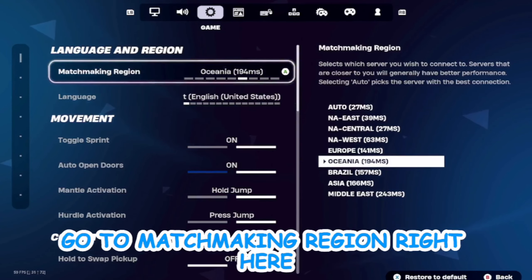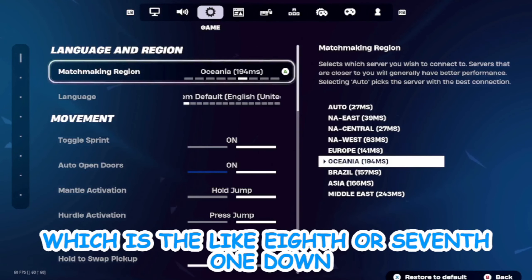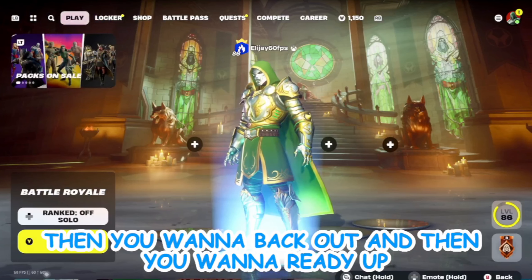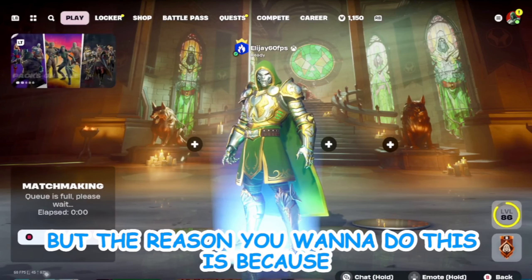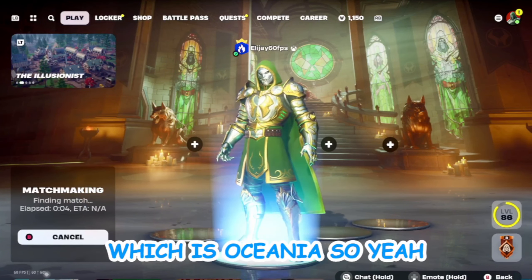Go to Matchmaking Region right here, and change it to Oceania, which is about the seventh or eighth option down. Then go back and ready up. You can do this in builds or zero builds. The reason you want to do this is because not a lot of people play in Australia, which is Oceania.